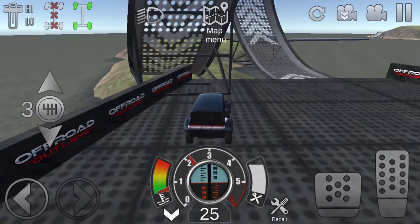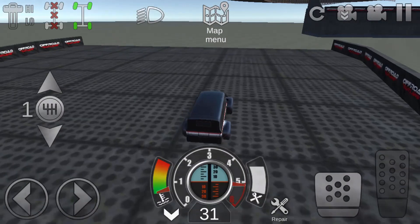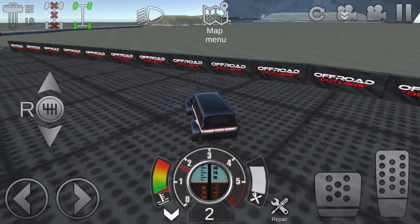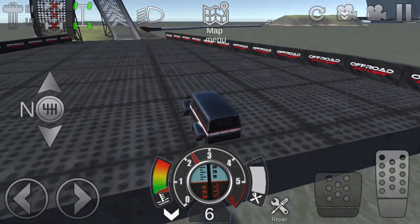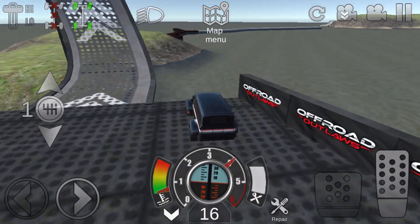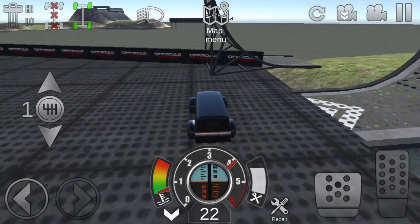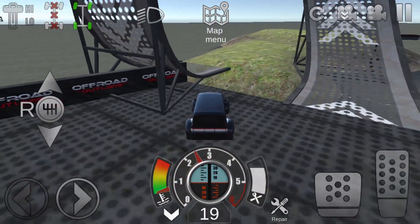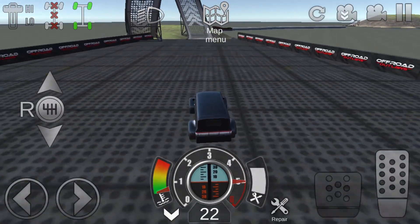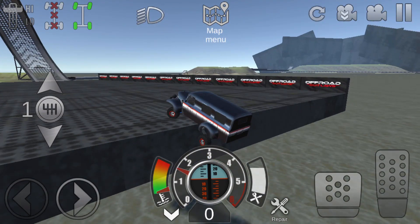Especially on this one you can hit a nice flow, but you've got to really remember where everything is lined up so you know where to jump and where not to jump. On this one I'm going to have a barrier right here and another one right here so that nobody can jump off and easily jump to that lane.